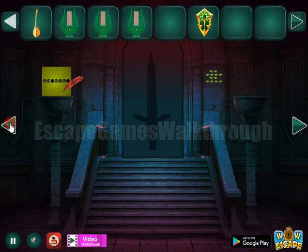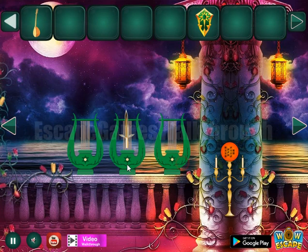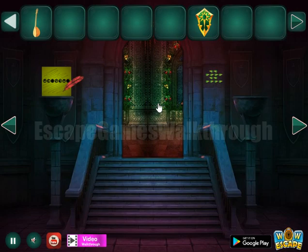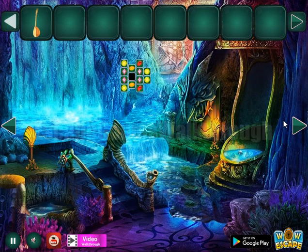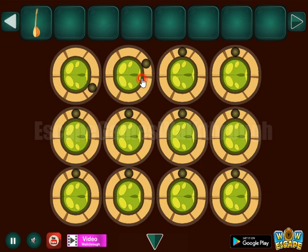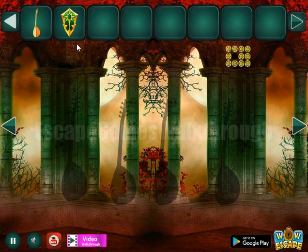And then place them to their places. Get the sword and go further to the second part. Now here we have a place for the shield. And let's go back a bit to get the hint of these highlighted directions. And it is to set the same directions here for this box. So another shield we have got.